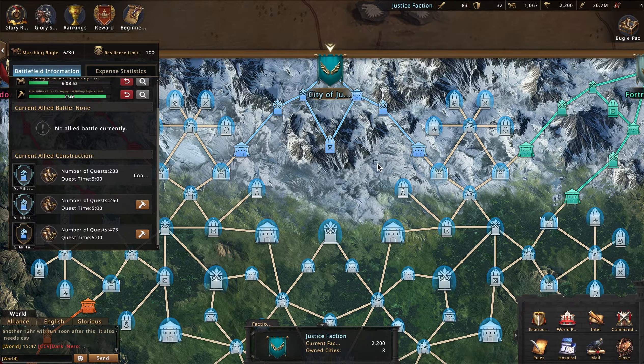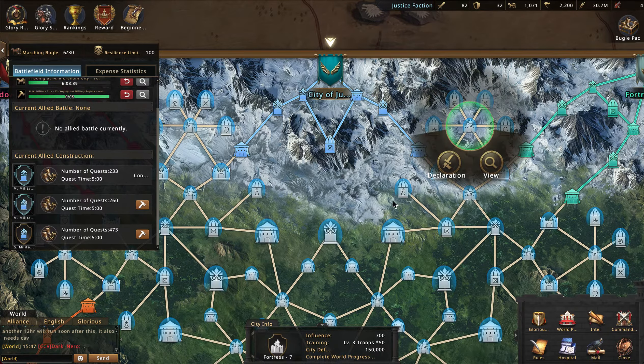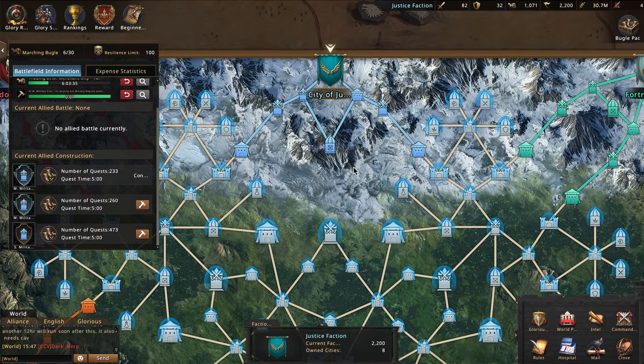Most importantly, save your supplies so that once you get a fortress you can send resources to it. Once you have resources in a fortress, you can send from there. Most factions will only allow their big mega whales to send from fortresses — they'll have higher resilience and be better at fighting. The best thing you as a logistics member can do is support those whales, giving them all the resources they need to continually spam from the fortress. That is what will make you most successful. I hope this was helpful — until next time, my name is Tyrion Lannister.